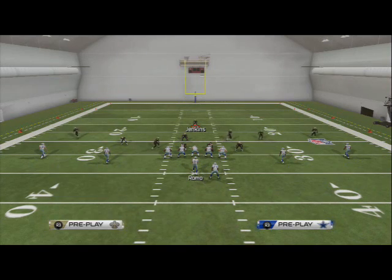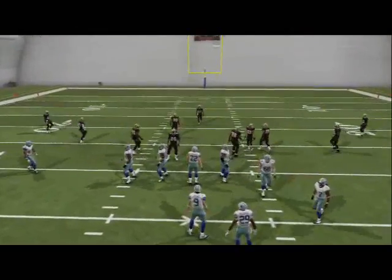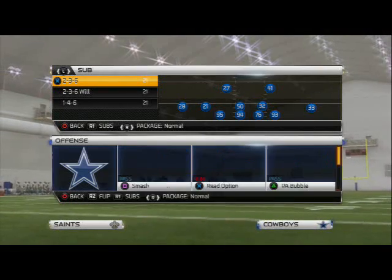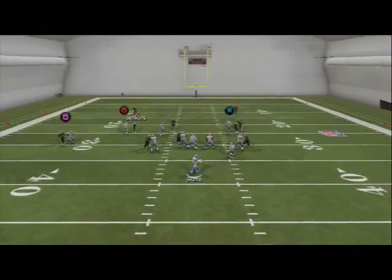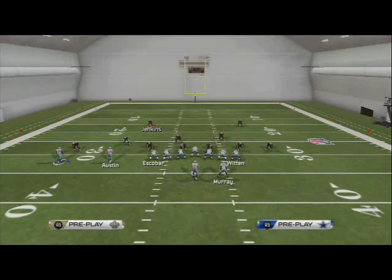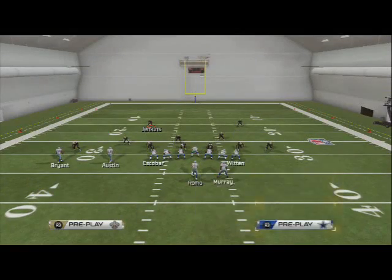Spread has a little bit deeper corner routes. The corner routes out of trip sets really crush man coverage — those are the ones we love. So just know that — spread hitch corners are a bit deeper than what we're used to seeing. It's basically like a slant out but a little deeper, and again it beats cover two and two-man under with the smoke screen setup.